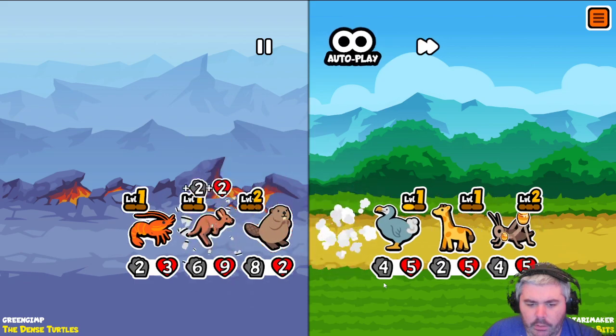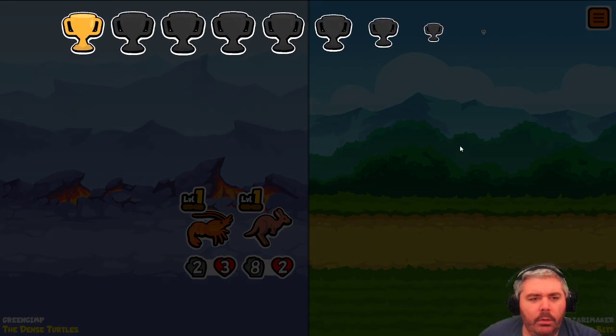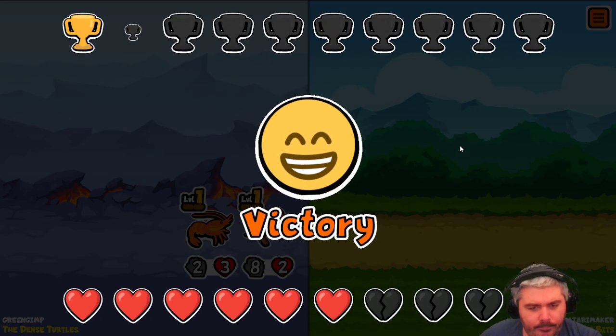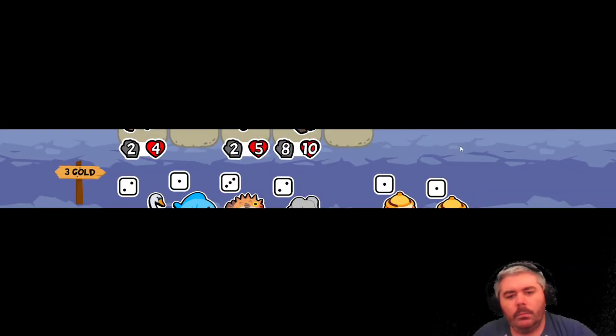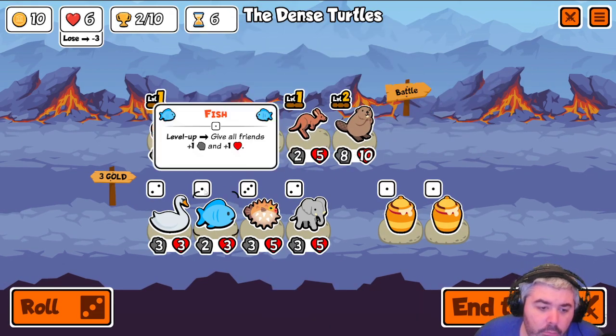I think we're good. That kangaroo got a little work done. We really need a garlic, or else we're in trouble.